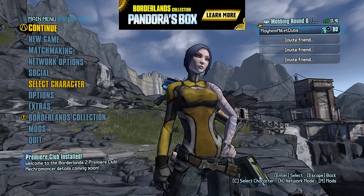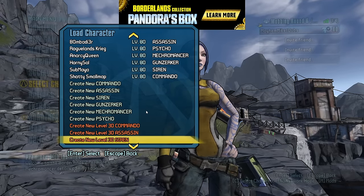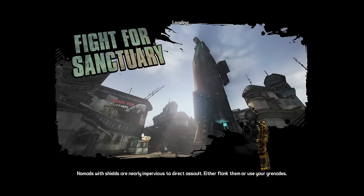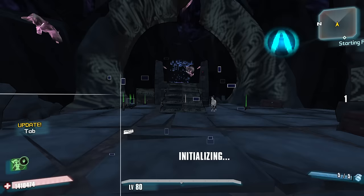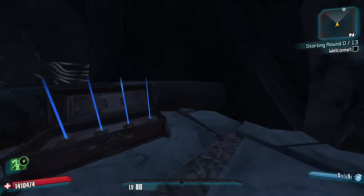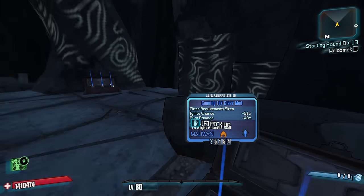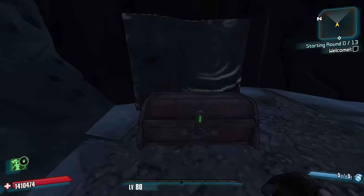Hi everybody, welcome back to Borderlands 2. My name is Mikey Dubs and today we're checking out the 1.0.7 update to the roguelite. I played one match just to see if it's working, and there's one big change they made: after you kill your 10, 15, or 1 boss, whatever, the rest of the enemies on the map die — disappear, gone — and it's already gotten me killed once.